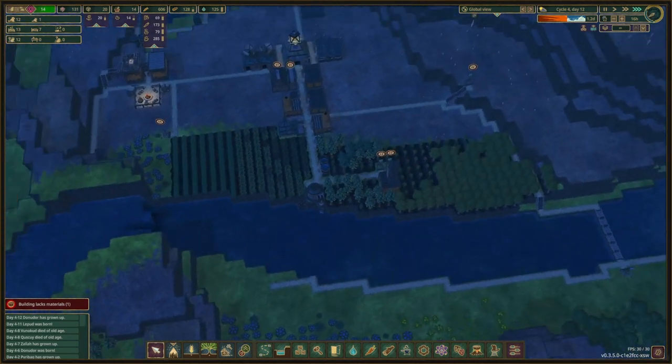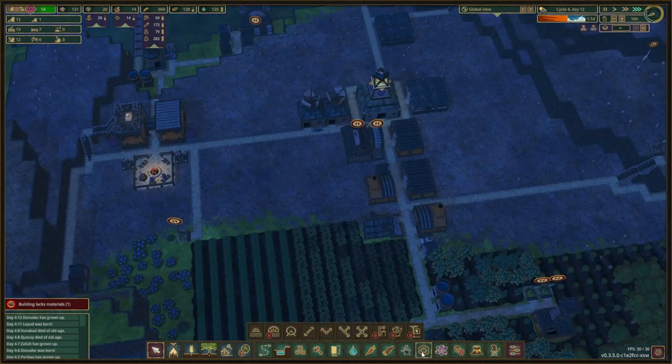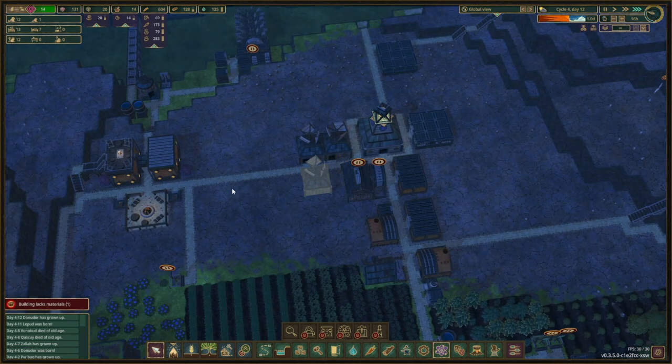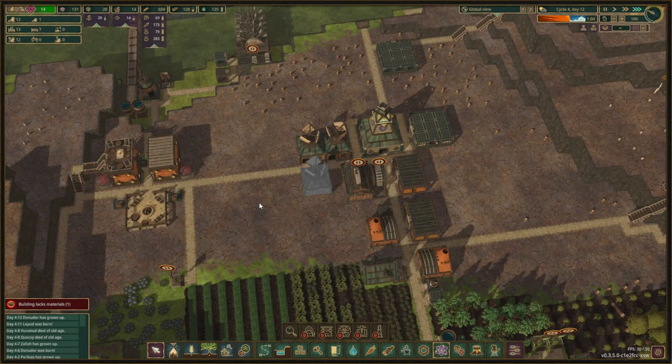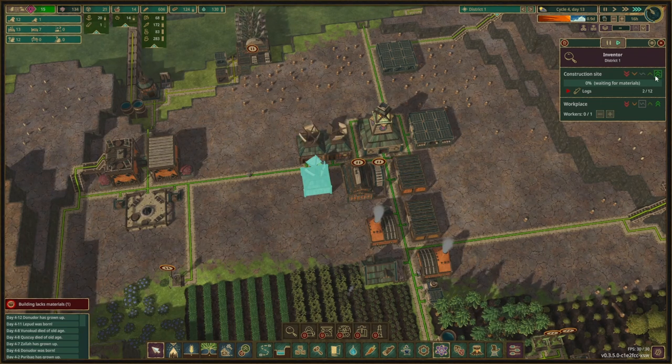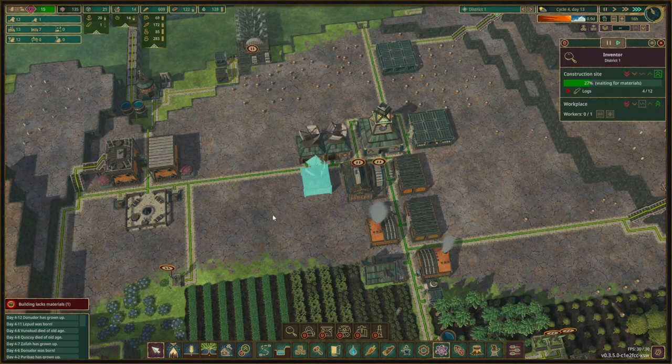As soon as the drought hits the power will go down and we'll pause the lumber mill — that makes no sense to keep going then. In the meantime I'm going to build another inventor hut, because as soon as we have one available, an additional one will be placed in here to get those points rolling. The inventor hut should be built pretty quickly — it's just 12 logs.